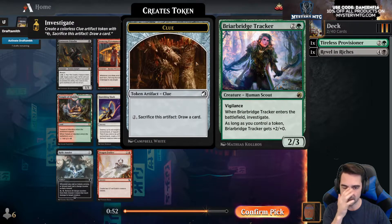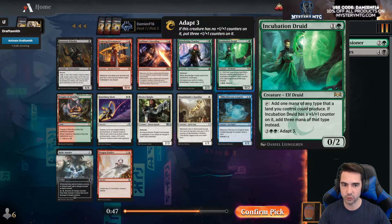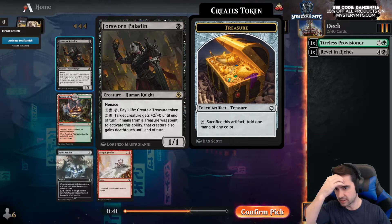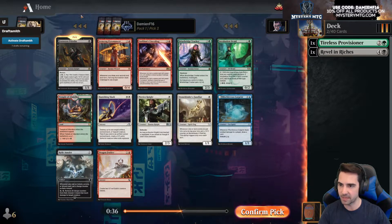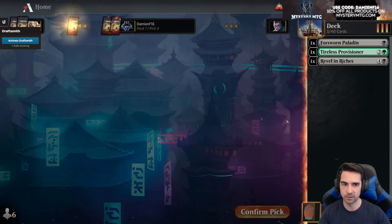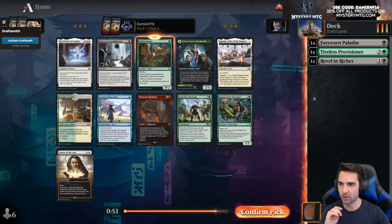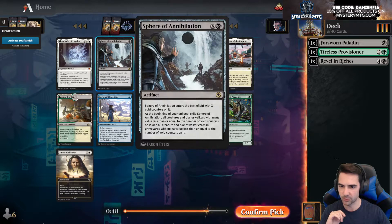Investigate doesn't help us — we want treasure specifically. Incubation Druid is powerful, it's two-mana ramp and turns into pseudo Black Lotus later. This other guy uses treasure but also pays one life to make a treasure. Yeah, another treasure card. I definitely should have maybe taken that two-mana ramp guy — he's way more powerful. And a Gilded Goose — beautiful, green is looking open here.